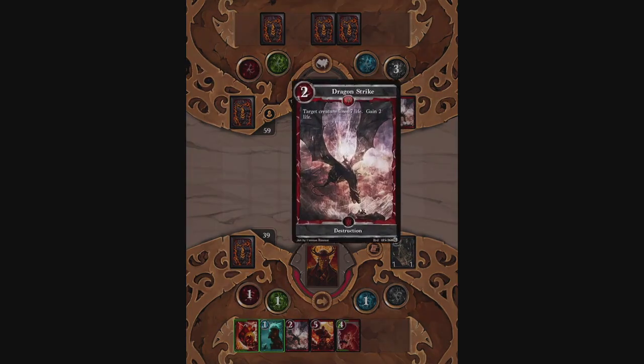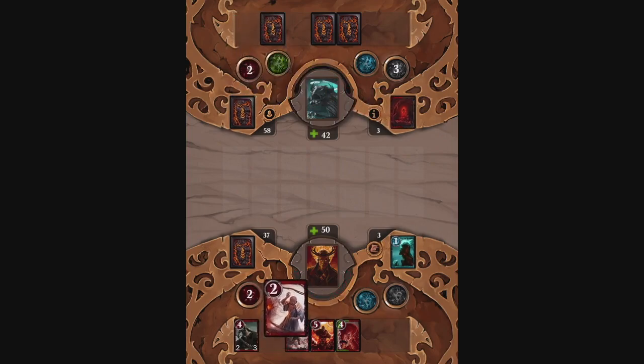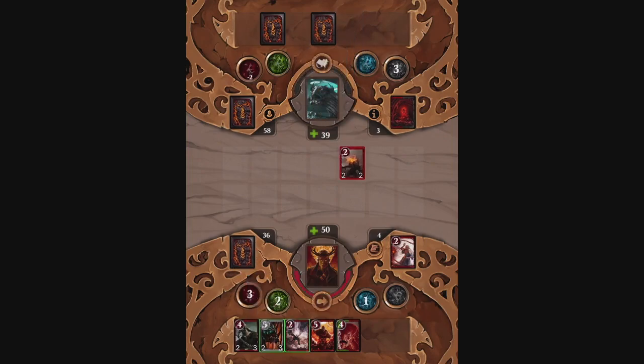At least it used a kill-something-with-seven-health card on something with one health. Or two. But it protected one of our cards, like the Warmonger. Truly, you were a champ. Speak of the Warmonger and he will be there to declare war, I suppose. Maybe that's not for the best.